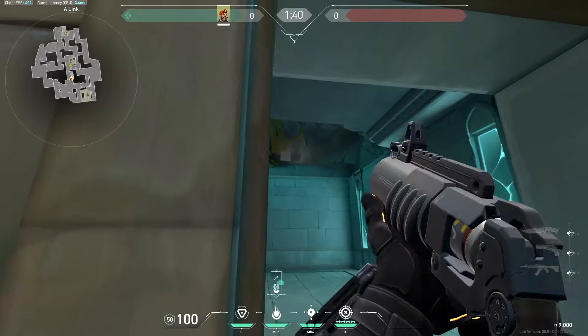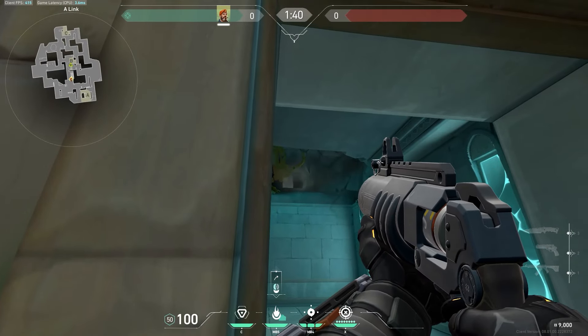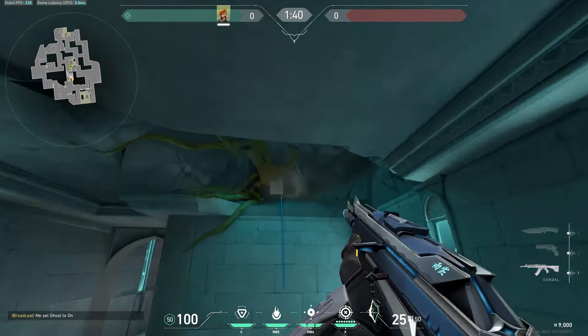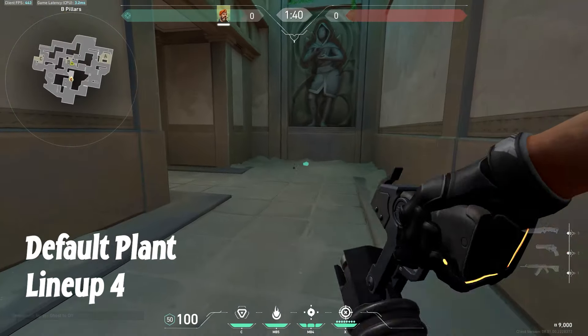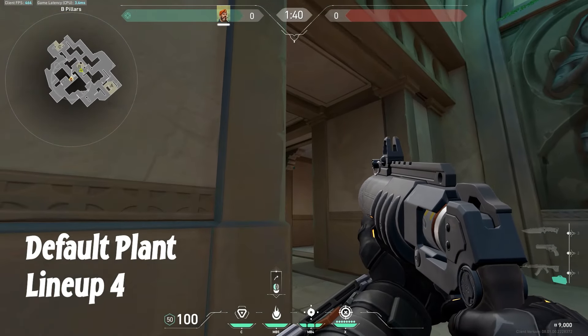For another plant, if someone planted close across the corner right here, simply just want to line yourself up against this wall right here. Crouch, look up here at this little vine, and shoot. It'll land perfectly on default and stop anyone trying to defuse the spike.